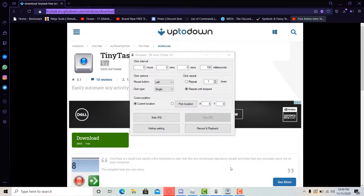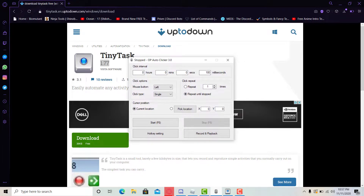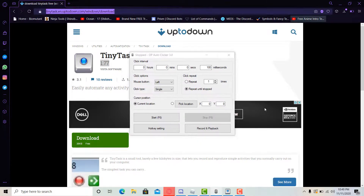Now let's go on to Roblox, which you've got to do. Before we move on to Roblox, once you open the auto clicker, you're going to see click interval, options, cursor position, and click repeat. Leave the click interval on 100, mouse button left, click type single, hit on current location, and then repeat — put repeat until stopped. To start it, it's simply F6. You don't have to be on this screen, you can just be on the game and press F6 to start it.